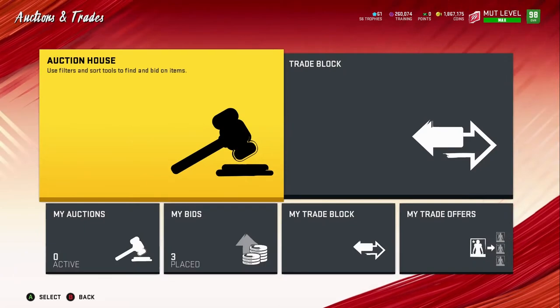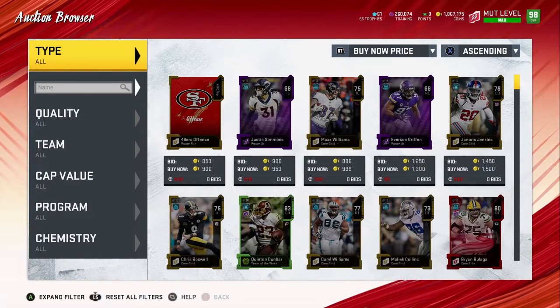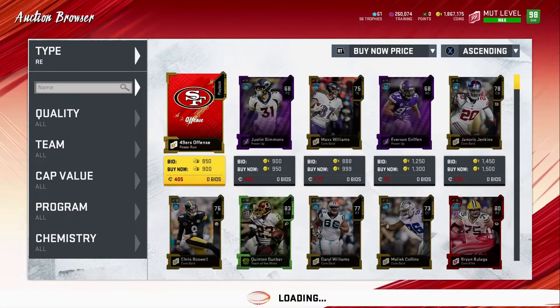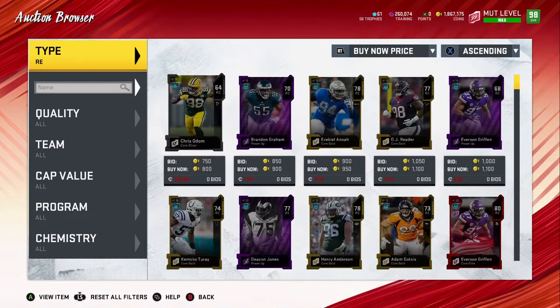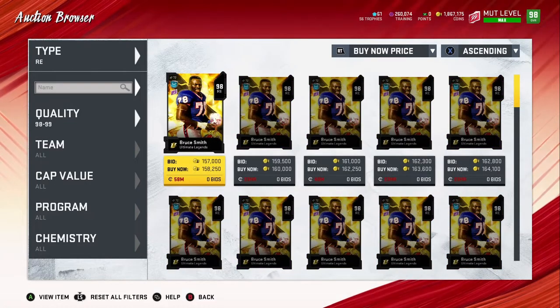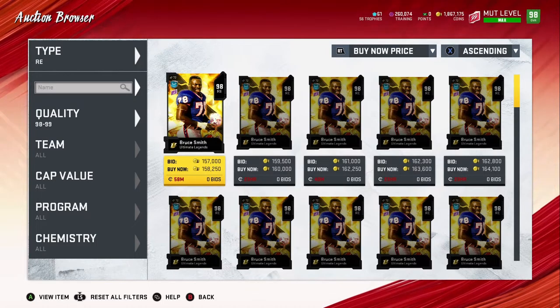The first thing I'm gonna do is go to the auction block, because some of you guys might be curious on how I acquired him or the best way to go about acquiring him. I would never encourage you guys to go to the auction block and buy players right away when ultimate legends barely come out, unless you really want them and don't care about coins. Honestly, even with the coins I have, I still don't want to get them right away.